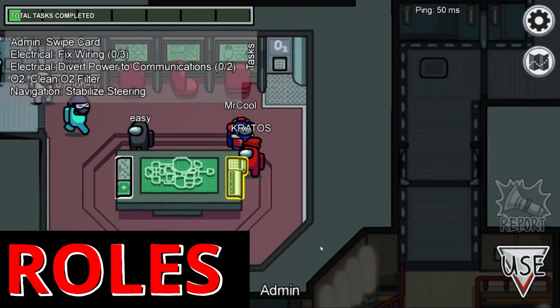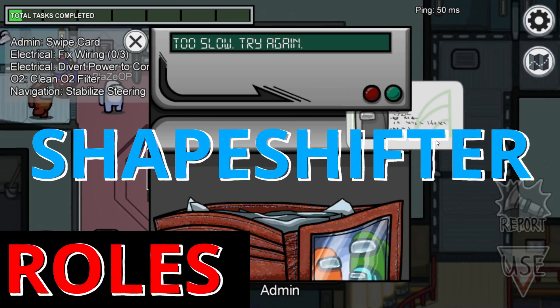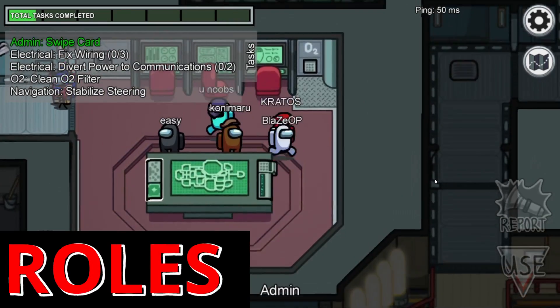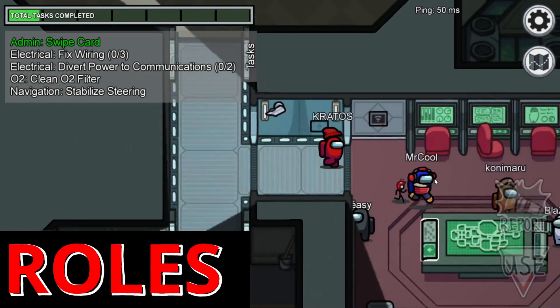Then there's the impostor's role, which is the shape shifter. They can disguise themselves by morphing into a crewmate. These roles are completely customizable — anything can be added or removed, including the probability and individual abilities.